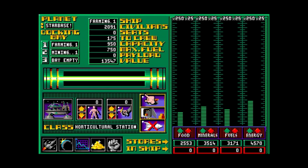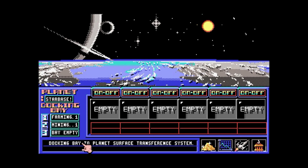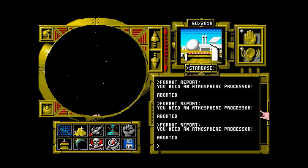Give each a crew, then I can assign them to places on the planet and set them running. We've got a mining ship and a farming ship which will produce mining resources and food, obviously.